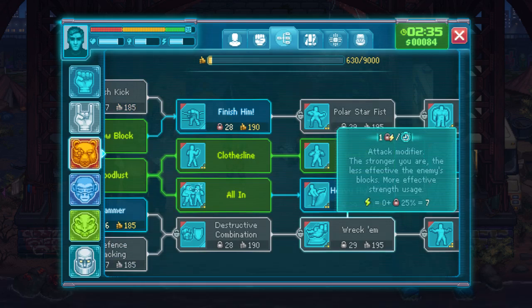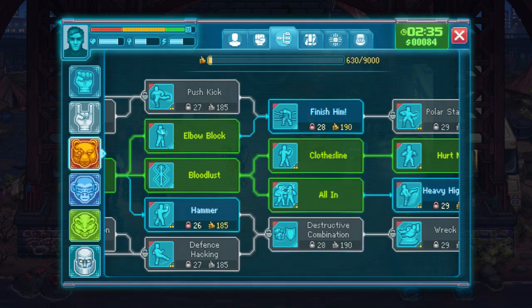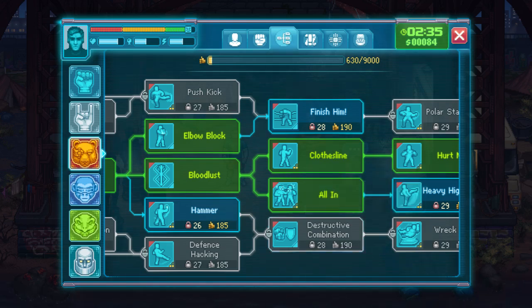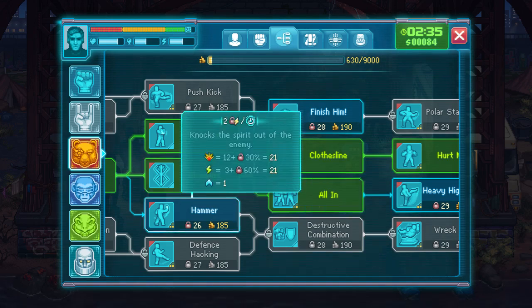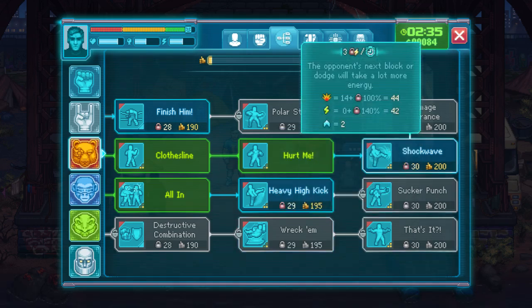The stronger you are, the less effective enemy block — this doesn't sound very useful. Distrupulous combination sounds ultra useful. These are two modifiers — this is like the biggest value here.